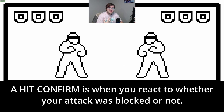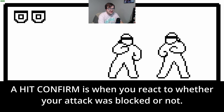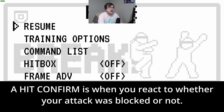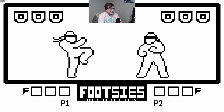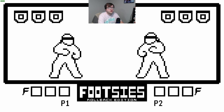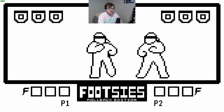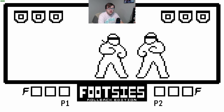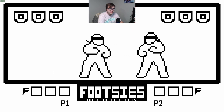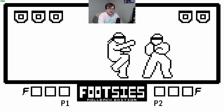We call this a hit confirm in fighting games — you're trying to see if your hit lands or is blocked and then respond to it. Other than attacking, really the only other thing you can do is move forward and backwards. You want to move forward in order to get into a range where you can hit somebody, and you want to move backwards to block their attacks. In this game, you can also only block three attacks before blocking doesn't work anymore.